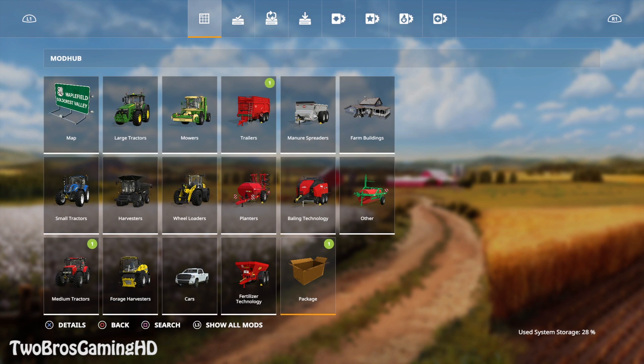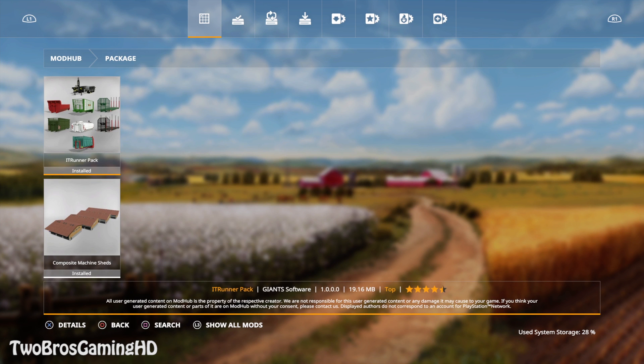We can see what is actually new — we got a new medium tractor, but more importantly we have a whole new package that we've been talking about on the channel. The new IT Runner pack finally came for Farming Simulator 2019. It's a pretty anticipated package and it is indeed a good mod. The IT Runner pack is definitely a thumbs up from me.